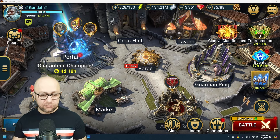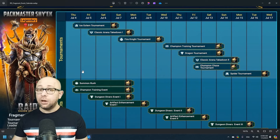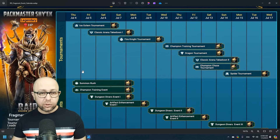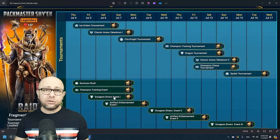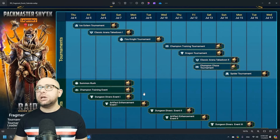We have the fusion plan on the screen — I'm not blocking anything today. Thursday July 4th, happy July 4th for everyone living in the US. We started with ice golem, but Dragon Dungeon Divers is starting tomorrow, so as everyone is saying, it's probably better to wait on farming ice golem till tomorrow just to double dip with Dungeon Diver.